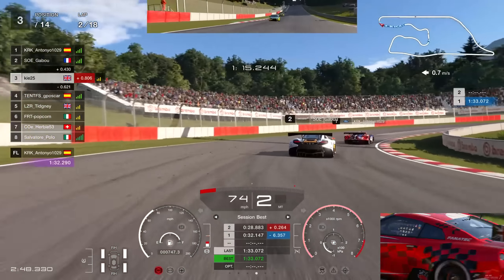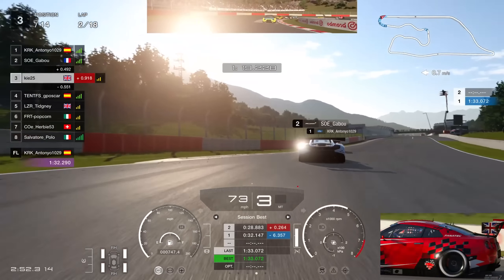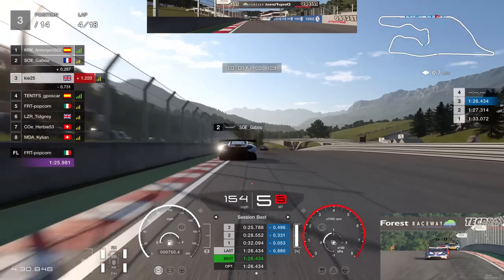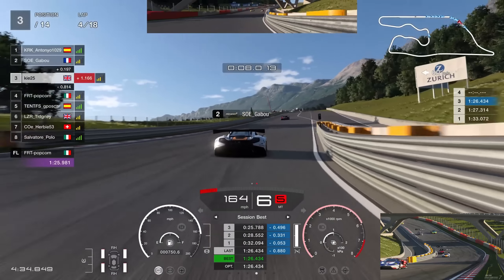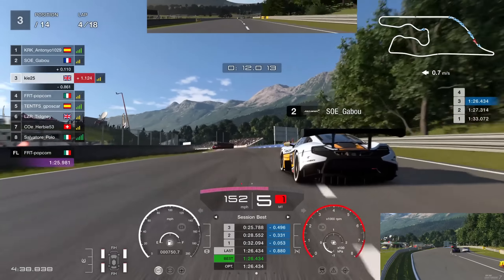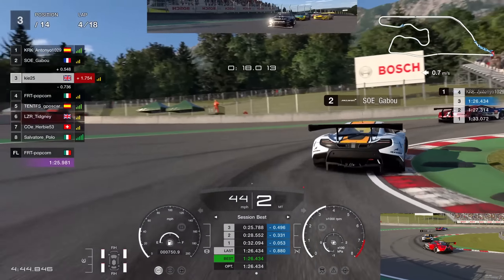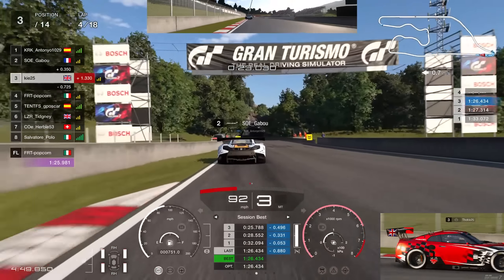That battling is slowing the field down massively. We had a 1.3-second gap to P4 and that's now down to six or seven tenths — we've lost about six tenths with them battling and had to back out. We just sit behind and try to find a way past. Back onto the final straight, starting lap three — gaps are pretty close. There's a near miss on that curb again, which is extremely dodgy. Skipping to lap four, it's been stalemate for a few laps but we're getting closer to the McLaren, who looks to have lost the slipstream to the Ford.